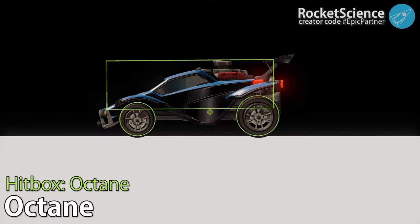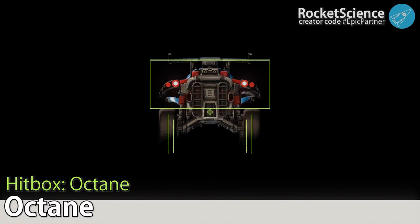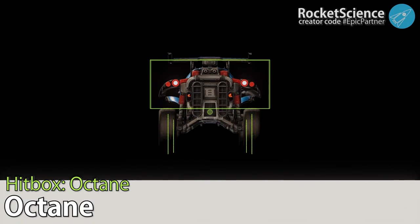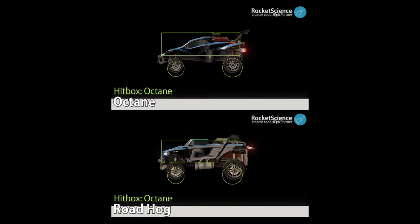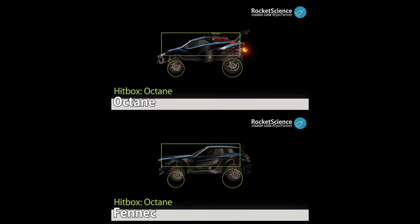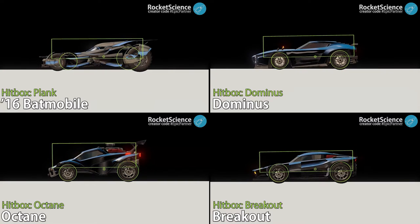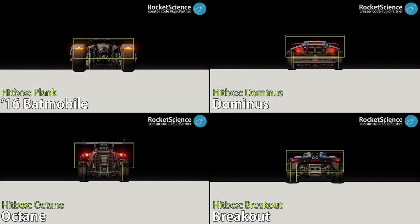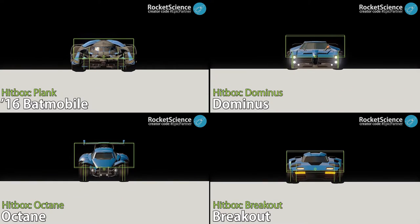It may be hard to believe, but all the cars are broken down into these 6 hitboxes, meaning that some of the cars that you think are not the same actually are. Like the Roadhog and the Octane, for example. The Fennec also has the Octane hitbox. Many pros use the Octane hitbox, while some use the Dominus. When trying to figure out which car you want to use, it comes down to personal preference.